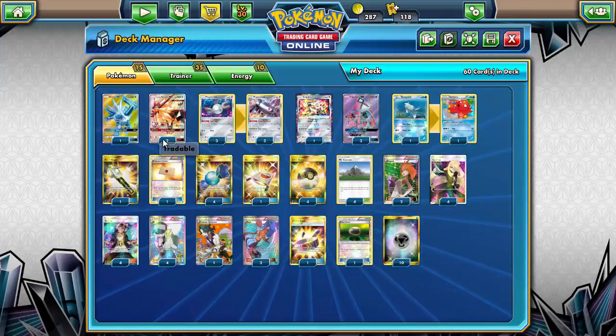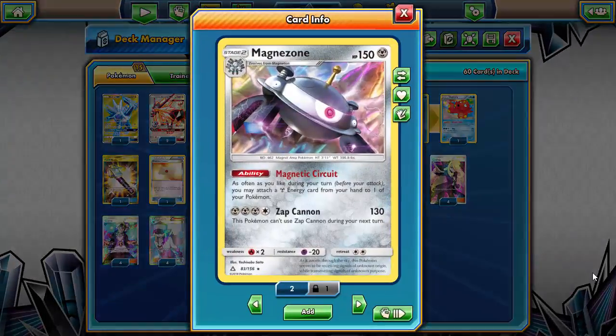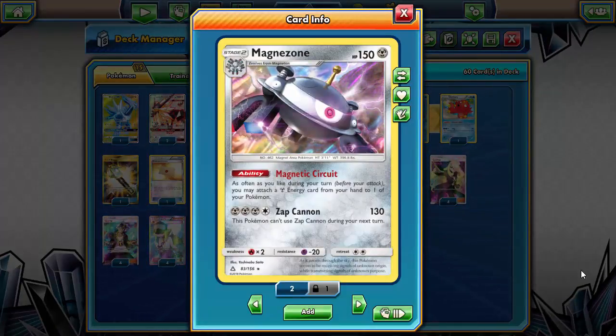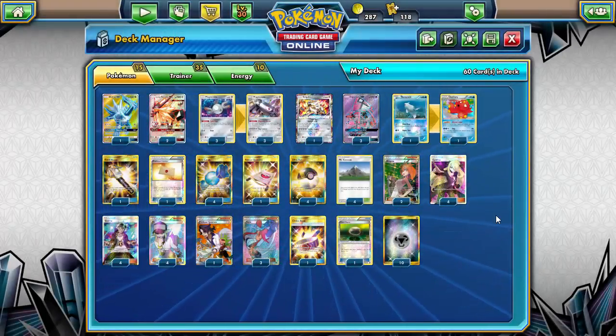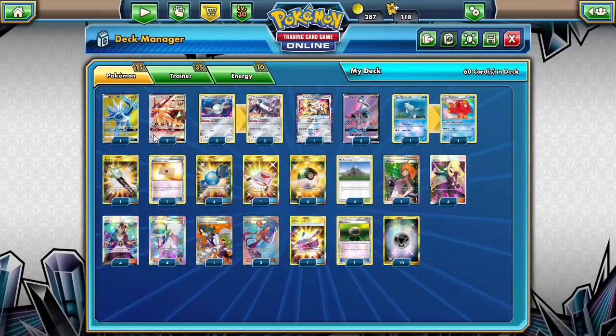The strategy is simple: you just Meteor Tempest repeatedly with Duskmane Necrozma and use Magnezone's Magnetic Circuit to attach as many Metal energies per turn as you can from your hand. The power of the deck is just getting energy into your hand, and once you have a Magnezone set up — only one Stage Two — by turn two you can be attaching a ton of energy.